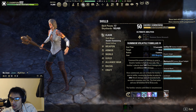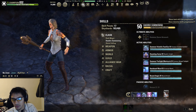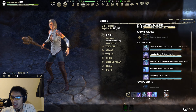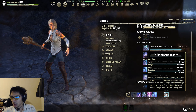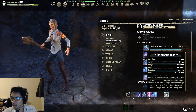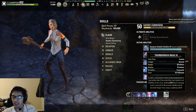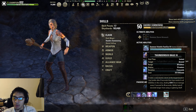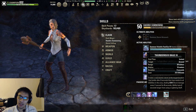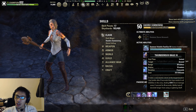For our back bar we have Mage's Wrath, Liquid Lightning, Familiar again, Blockade of Storms, and Ward, with our Destro Staff ultimate. There is a discussion about which ultimate you want to use: Thunderous Rage or Shooting Star as your primary. I like to use Shooting Star for single target and Thunderous Rage for AOE like trash fights or bosses with adds. I also like to use Thunderous Rage when the boss is above 50% and then go back to Shooting Star below 50%. You will push a little bit more DPS out of Shooting Star because it is a cheaper ultimate — you can get more ultimates off in the same time frame — and it's an additional source of fire damage to get that Ilambris proc.